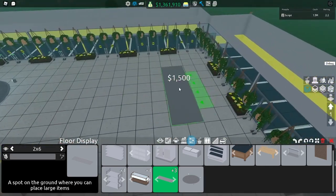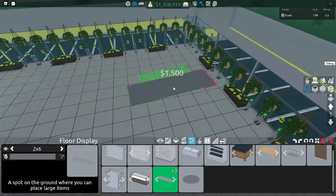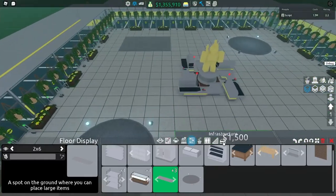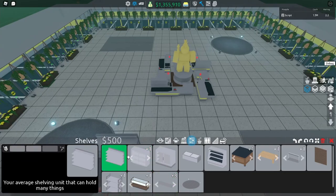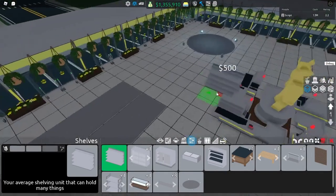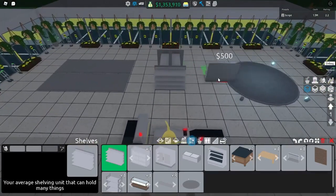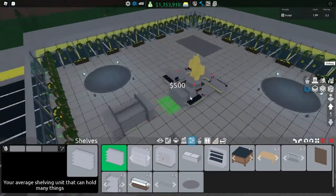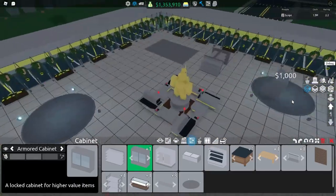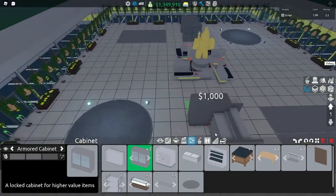Now we're going to put the two by six floor displays for the military trucks — going just like this, two from this side, two from that side, facing outward, and do the same on this side. For the ammo and guns I'm going to take some shelves and place them however you want, just so it's nice and spacey. Then grab your armored cabinet and put it on this side — that's all the shelves done.